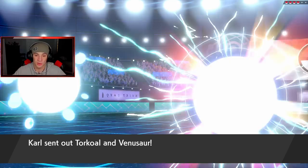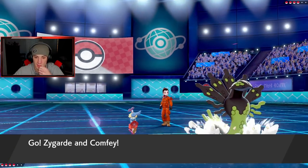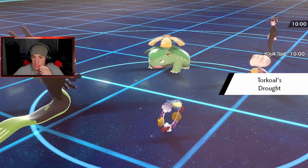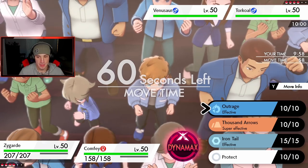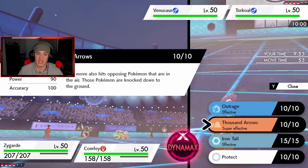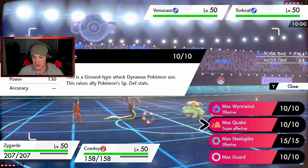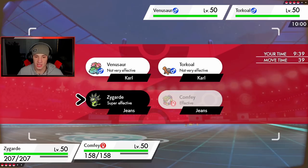Torkoal and Venusaur are getting going — he's going to drought. I think I just Dynamax and use Draining Kiss and roll from there. They got Torkoal with Max Quake for the special defense boost. I'm going to go a Thousand Arrows — Thousand Arrows is such a cool move. This move also hits opposing Pokemon that are in the air, so it's a ground move that hits Pokemon in the air and then knocks them down to the ground. That is phenomenal.